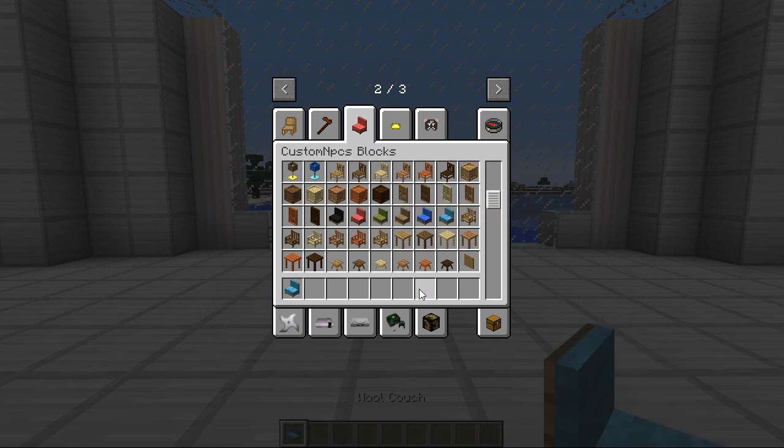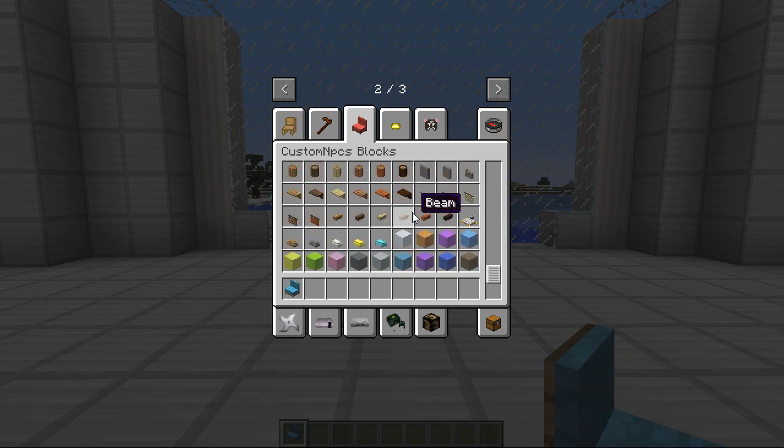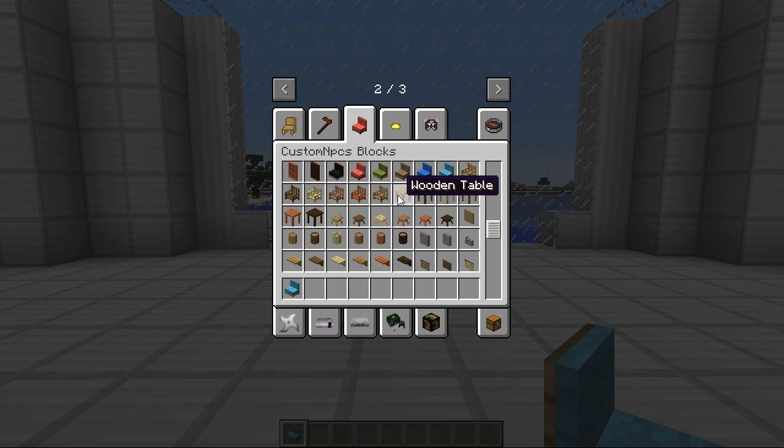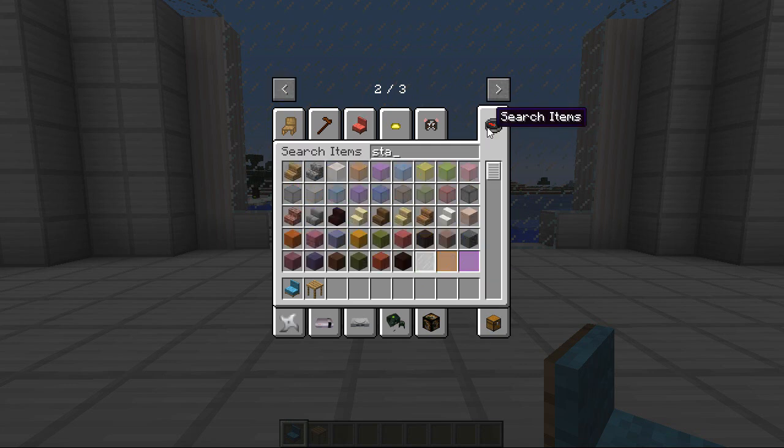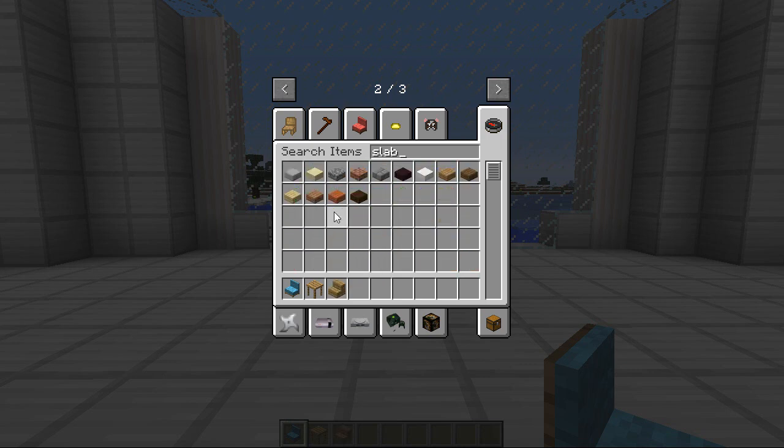Have we got a little coffee table? That would be quite good — a little table for him. We've got shelves, so we can keep all these cartridges on there. Let's grab a wooden table, and then we're also gonna need like some stairs and stuff — grab some of those. Grab some slabs as well.